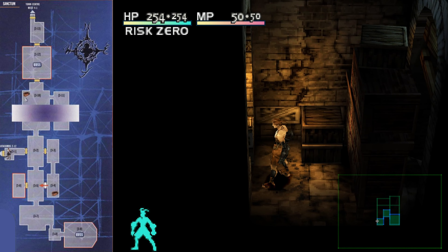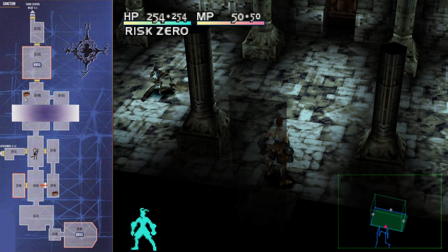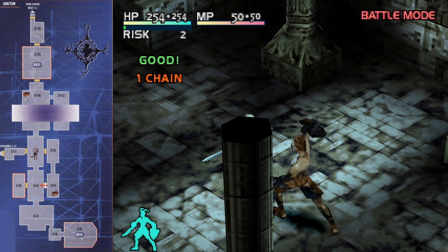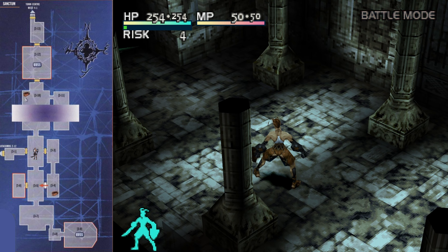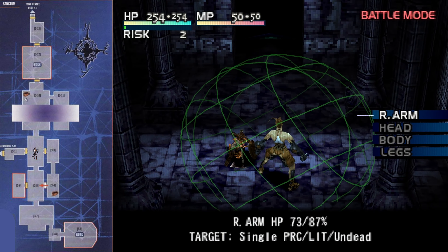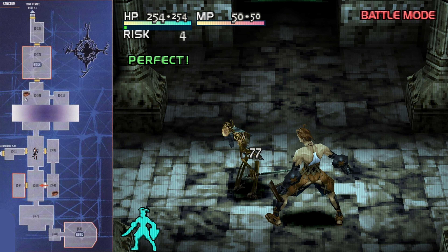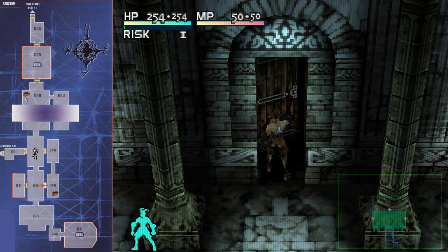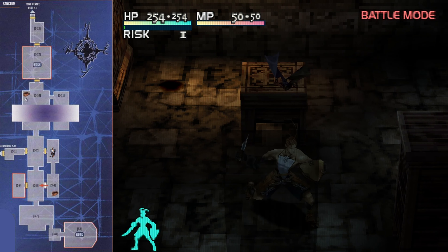After the scene we return to controlling Ashley with another block puzzle in front of us. Kill both bats and break the rightmost push crate. Then push the remaining push crate against the other two push crates. Grab the two carry crates and place them on top of the three push crates. Throw the two carry crates on top of each other, then jump up to the ledge and proceed east out of the room.